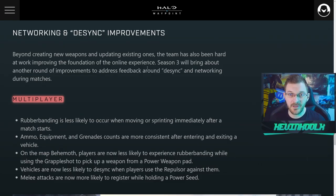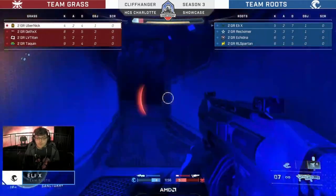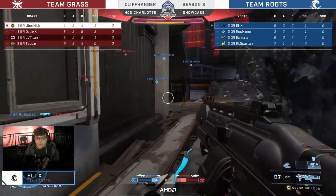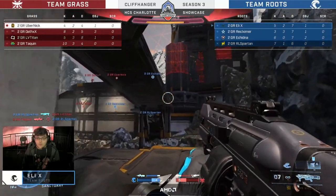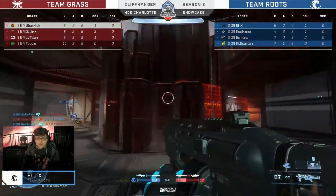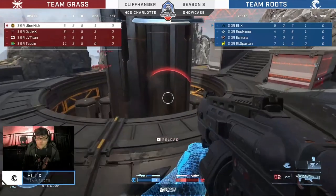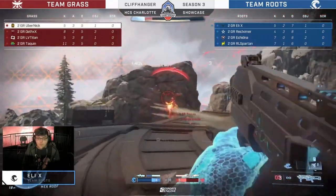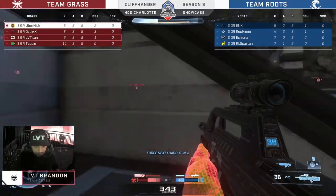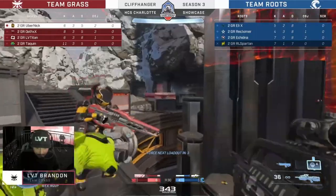There are also network and desync improvements for Halo Infinite, which will be crucial to the overall experience. Rubber banding is less likely to occur when moving or sprinting immediately after a match starts. Ammo, equipment, and grenade counts are more consistent after entering and exiting a vehicle. On Behemoth, players are now less likely to experience rubber banding while using a grapple shot to pick up a weapon from a power weapon pad. Vehicles are now less likely to desync when players use a disruptor against them. And melee attacks are now more likely to register while holding a power seed.